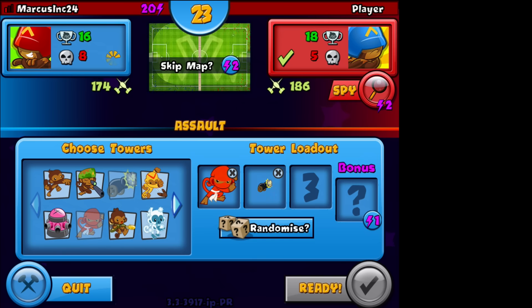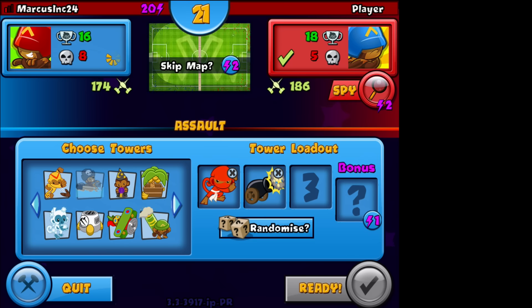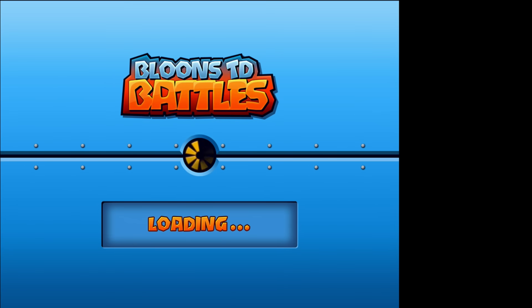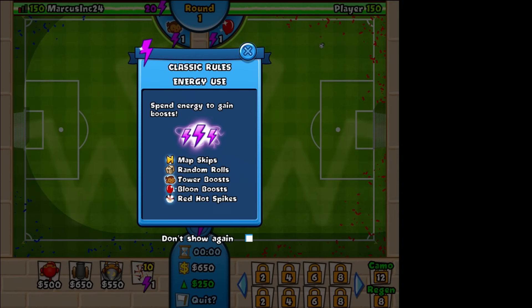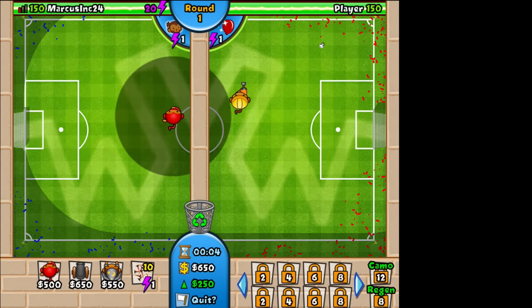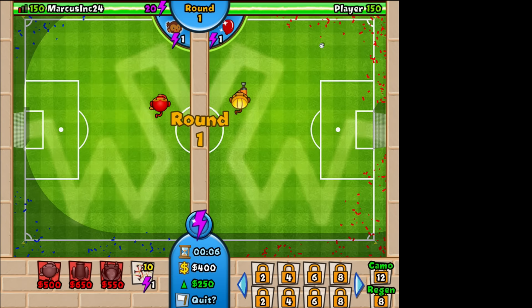You have to pop all the balloons before they work their way to the end of the map. You'll kind of see as we go along. We're going to go like that — let's try it. I don't think I've ever done this. So we're going to start off playing this guy. Let's put a little shooting monkey right there. I think this guy will be best for right now.